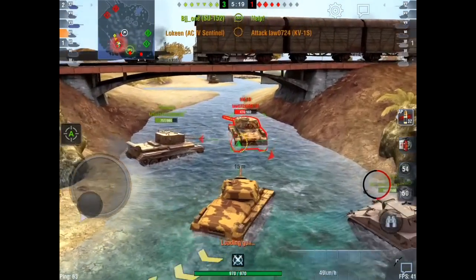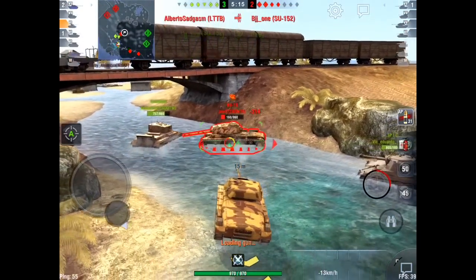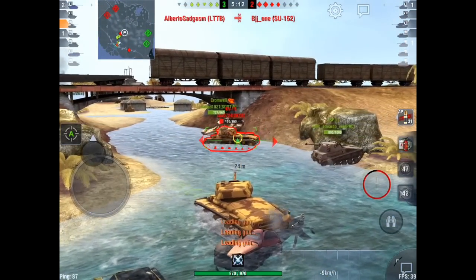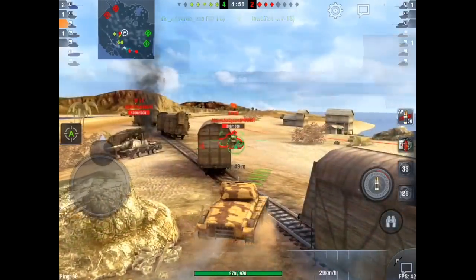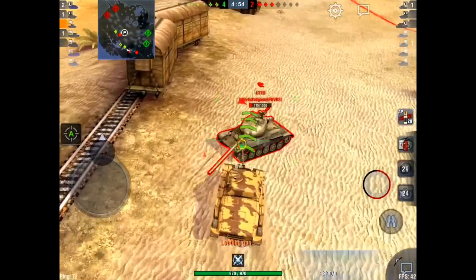It boasts 970 hit points and has interesting armor specs. The front hull armor is 65mm, the sides are 50mm, and the rear is also 65mm. For the turret, it's 50mm in the front, 35mm on the sides, and 60mm on the back.